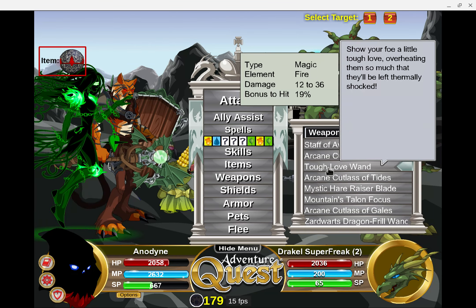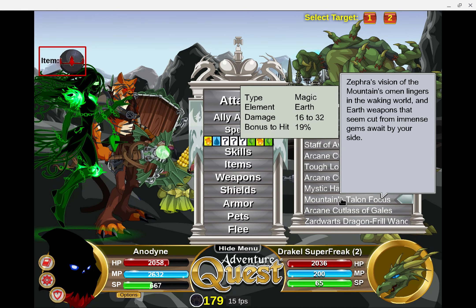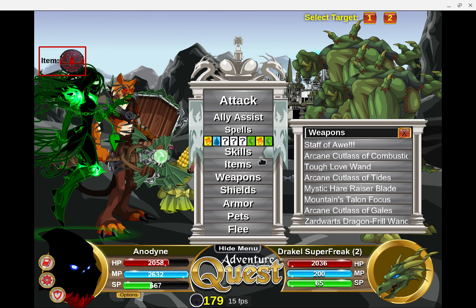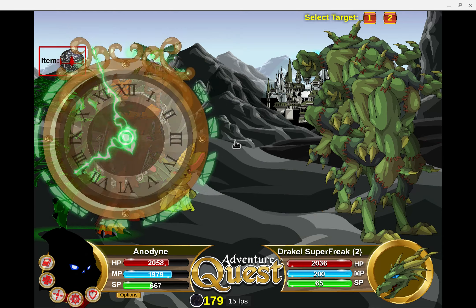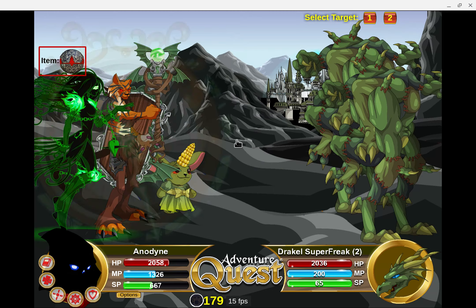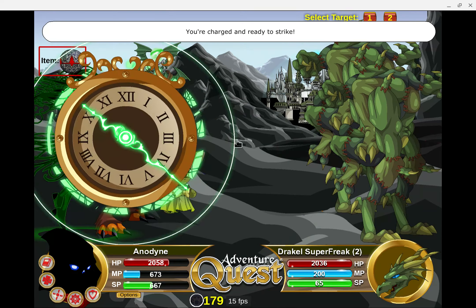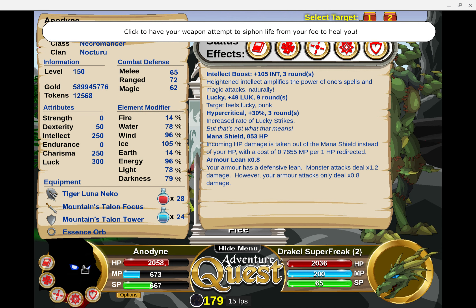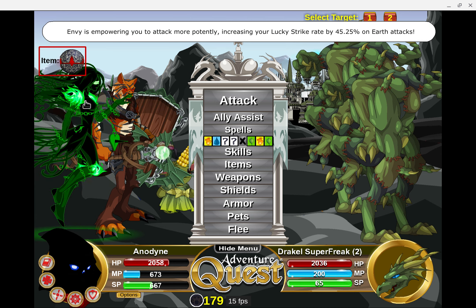So this is my fire weapon that I've been using — the Tough Love Wand — and then the Mountain's Talon Focus. But watch what I'm going to do. If you guys remember this Time Killers spell: so now I've gone from 53 to 63, and now I've got 83% Lucky Strike. When you have the 30% Hypercrit stacked with your 10% base, stacked with your Envy, that's where you get to 83%.